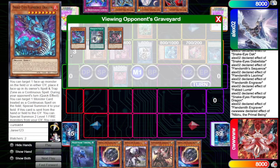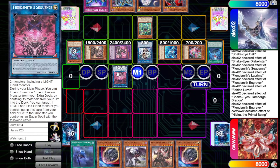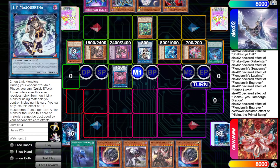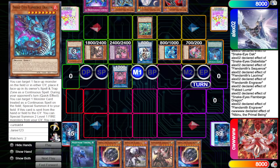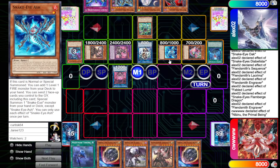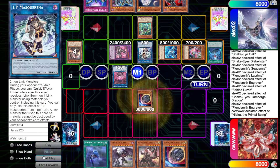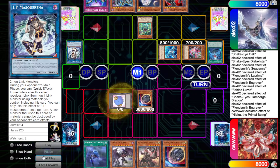They actually just activated Nib right there — they could have waited just a second. Because they'll go Tract Banish, try to use these to make Desiree, Sequentia effect to equip, make Princess, Summon back out, Flame Burge effect, Spell Trap Zone IP, Desiree Negate, Make Apo. They do get hit with Nib there.